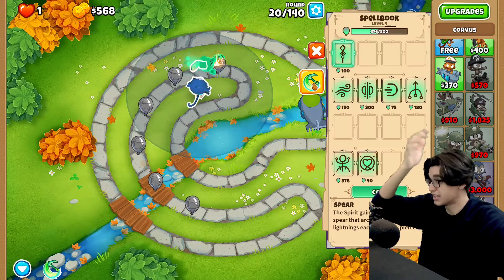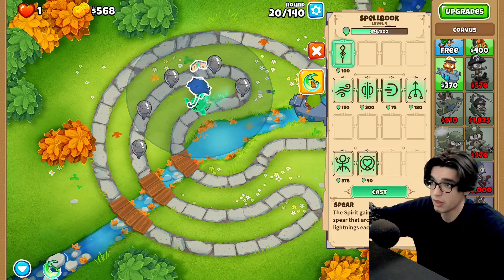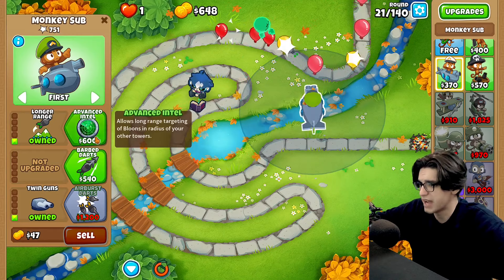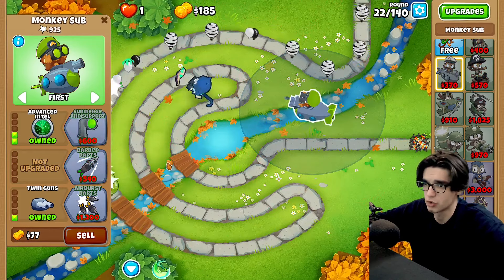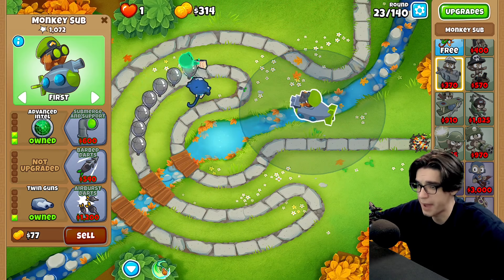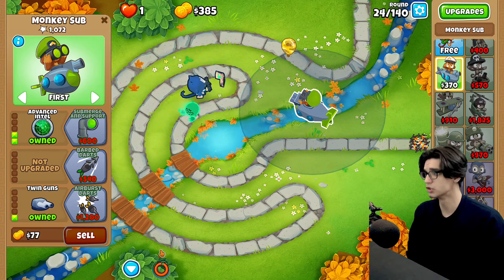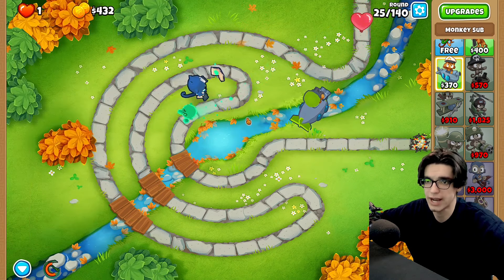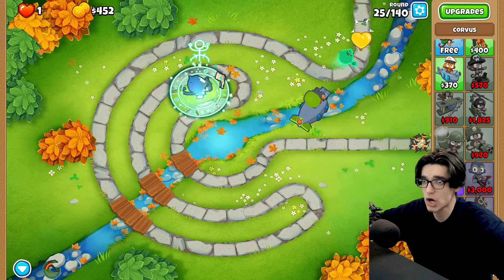I gotta make sure that I soul harvest at the perfect time, otherwise I don't have lead defense besides spear. Something like advanced intel plus barbed darts is gonna be great early game grouped balloon popping power. Mastery mode scales up really fast with balloons — directly after some rounds, there are MOABs. There are camos, okay, and I do have spikes at the end. Directly after there are MOABs, there's even a BFB just sitting there.